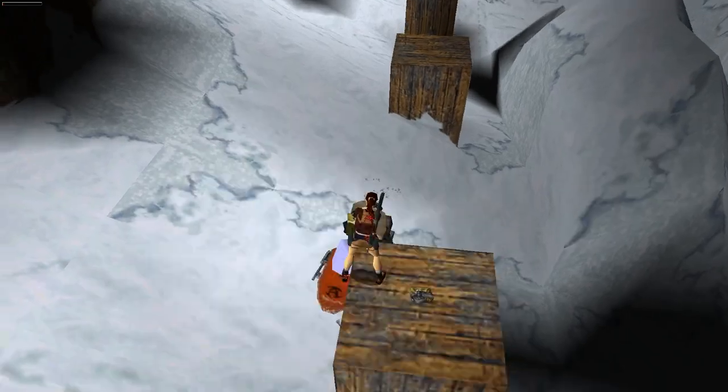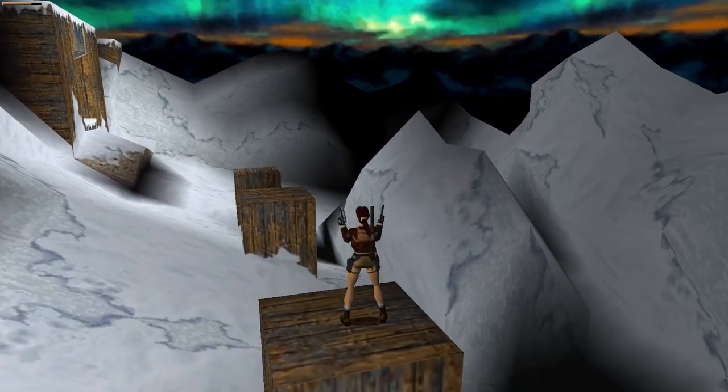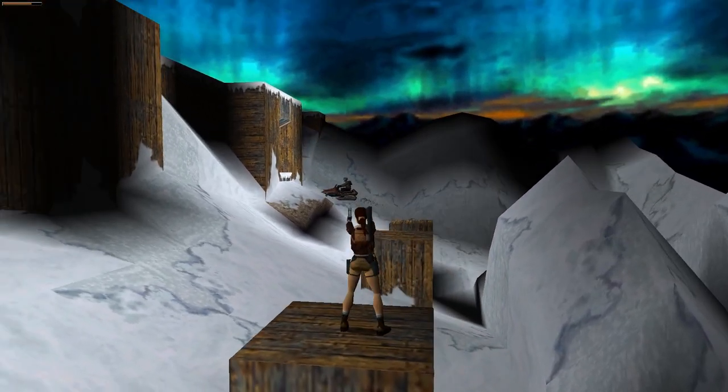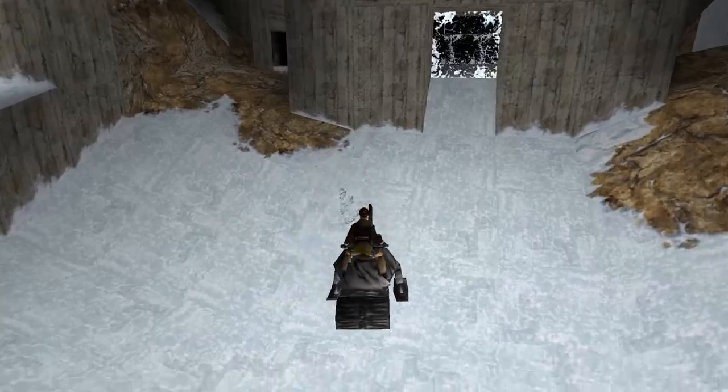Except for that very first jump, this level complements the driving mechanics a little better than Tibetan Foothills. Of course there are dudes with machine guns mounted to their snow scooters out to murder poor Lara, but thankfully they've got about as much brain power as your average snowball. Smashing through windows is always fun.